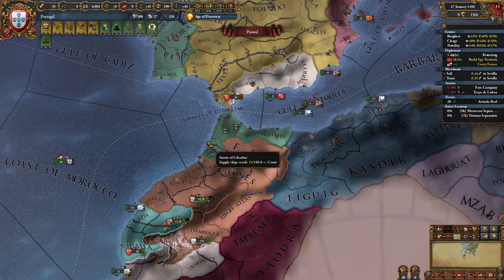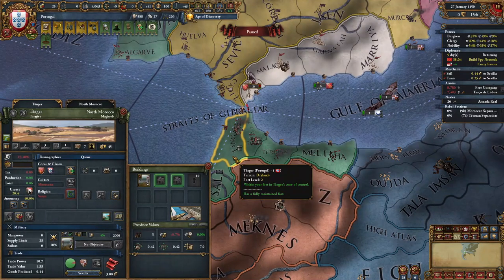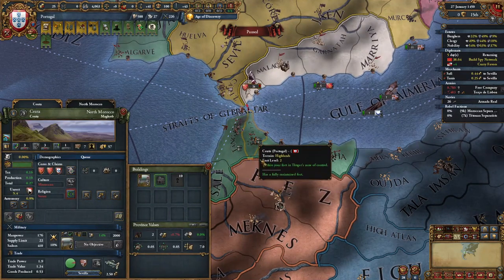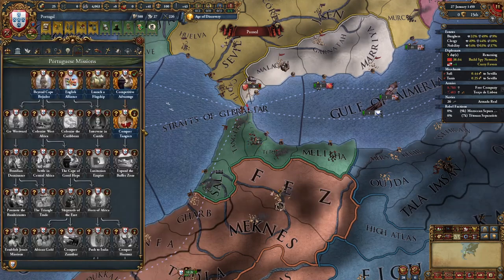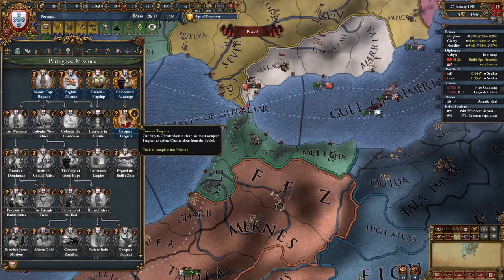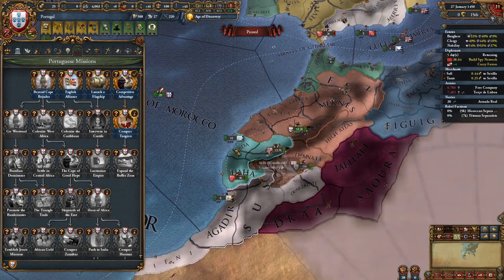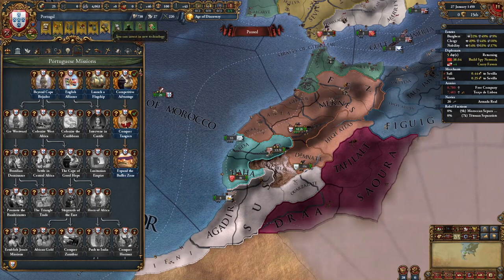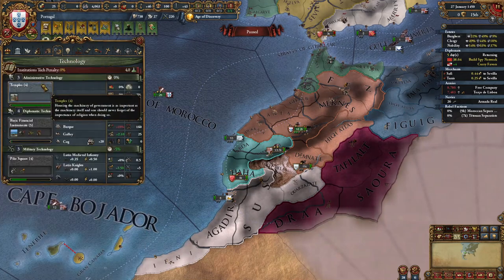Now we have taken all of these provinces. You can delete the fort in Tangier — you don't need it; you have the one in Ceuta and you're going to get the one in Fez later. We have also unlocked the Conquer Tangier mission, which gives us 150 admin points, 5 prestige, and claims on Garb and the southern Morocco areas, which we're going to take. Now that we have more admin points, we're going to take admin tech 4.